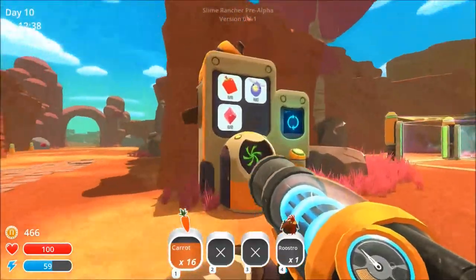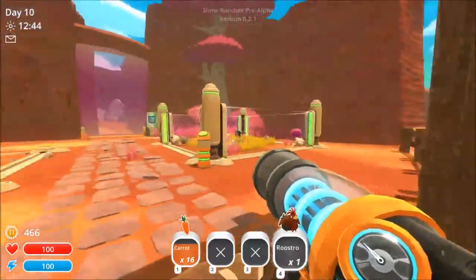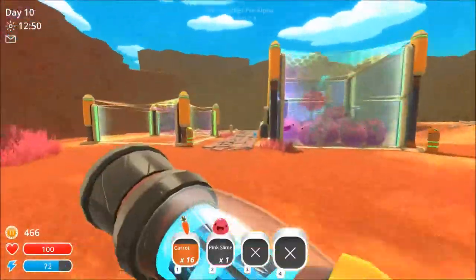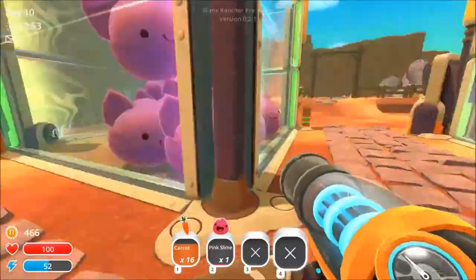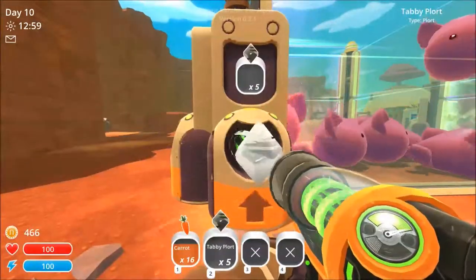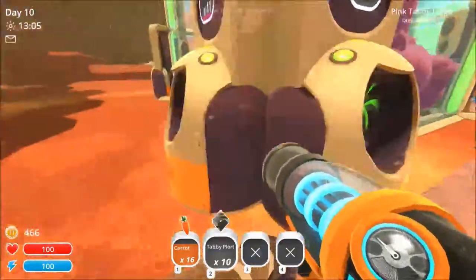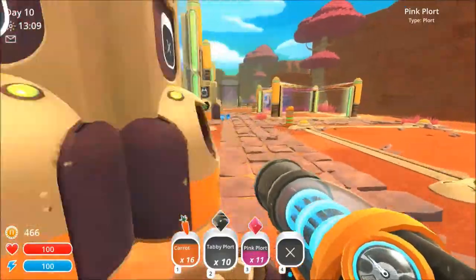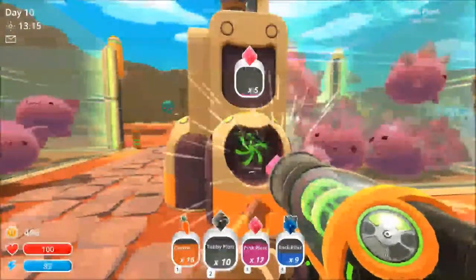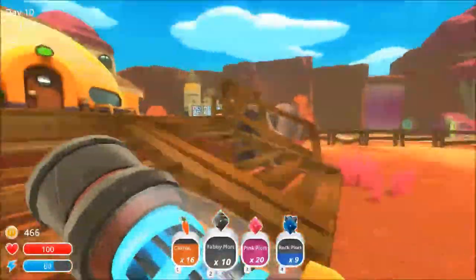I got some carrots. Wait, didn't I have a cubeberry? I probably shot it out somewhere. Hey, get out of here slime, don't eat my chickens! There are a bunch of plorts on the floor. Here's an extra slime to make up for that death - let me feed him. And that's how it happens: the mystery of slimes, discovered.